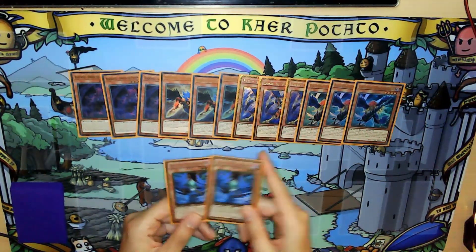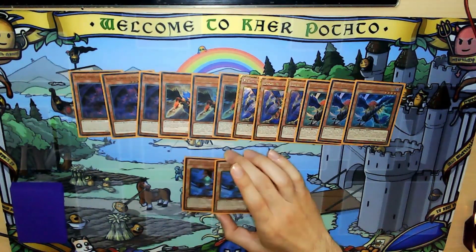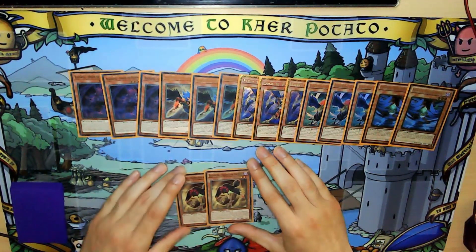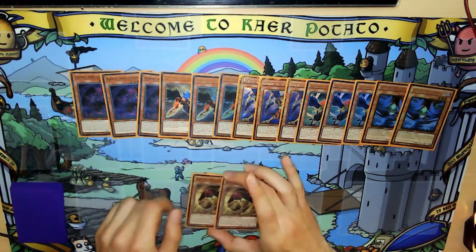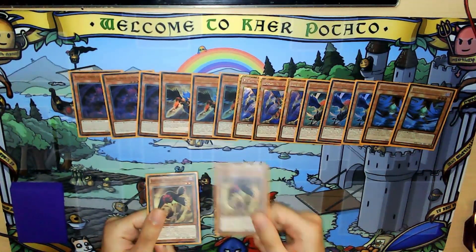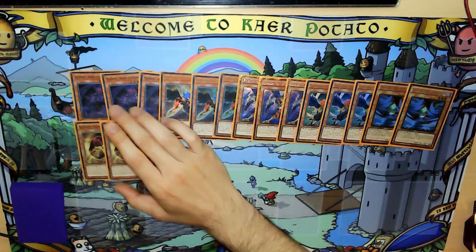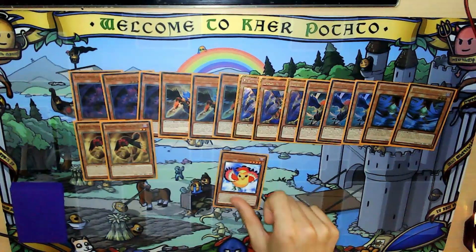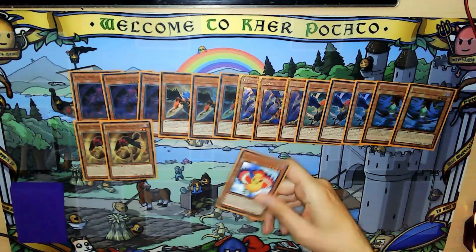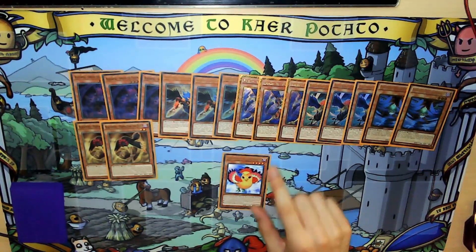Gale is not once per turn as an extender, but he's level 3, so you can spam him but you can't overlay with him — at some point he's mostly there for link plays. Next up, we run two Harmattan because of the combo I'll show you later — it's very good to have two. One you can special summon, the other you can normal summon or banish with Simun. And then we cut down to one Oster — we had two in the last list. It's another normal summon, level 4, but it doesn't do much for you, and with all the extenders we have I think we're fine with just one Oster.